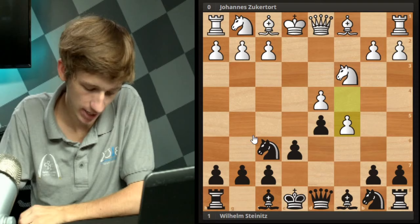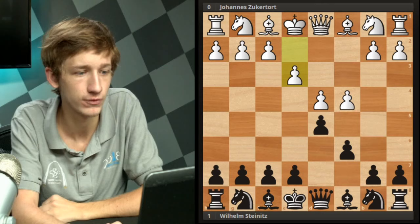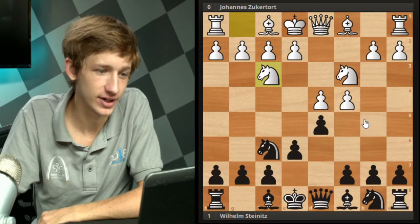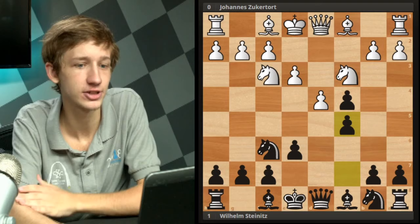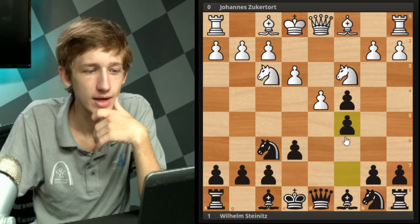Let's move on to another game. This is still Zuckertort-Steinitz, and here rather than even getting the chance to play c5, we instead see dxc4 by black, which is just a different line - still totally fine. e3 now for white, and black immediately strikes back in the center with c5. This is more or less an attempt for black to equalize straight out of the opening. What I mean is that generally white is going to end up with a little bit of extra space in the center thanks to his opening play, moving two pawns to the fourth rank, and black has to struggle to catch up.